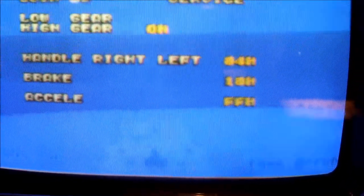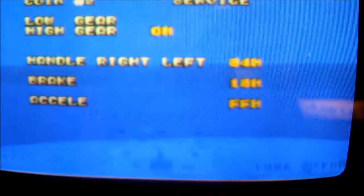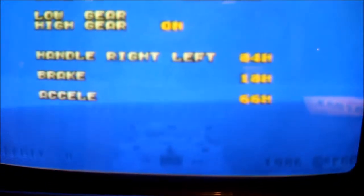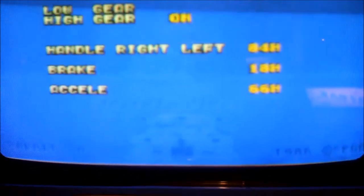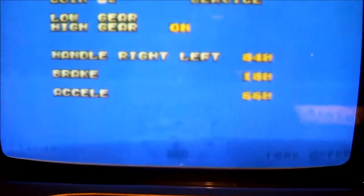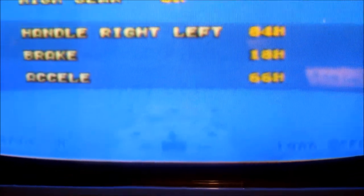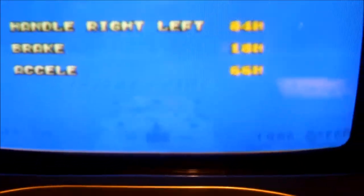My problem is with the accelerator, because I'm supposed to be able to enter my initials by pressing down the accelerator. If I press it all the way down it gives me a value of FF — Fox Fox — and that is really beyond the range according to the operator's manual for OutRun. When I'm just sitting here not doing anything, I'm getting a value of 6.6. After looking at the operator's manual, I noticed that the default value for the acceleration should be 20, hex 2-0.